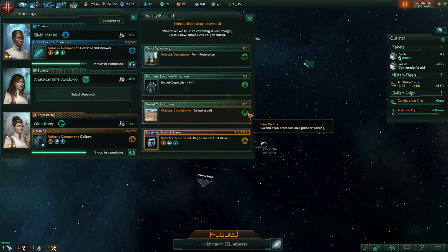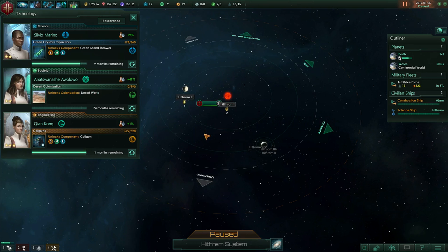Research — naval capacity goes up to 15, good for us. We could colonize desert worlds, go for more military theory, or we could form a federation. I think we're going to want to colonize whatever the hell we can because we are English.